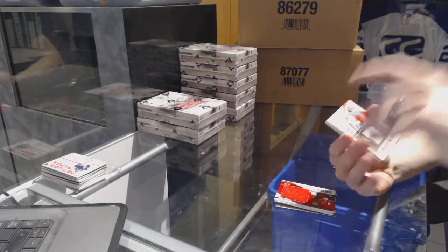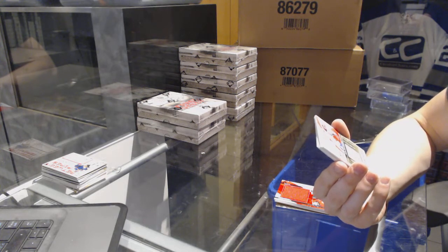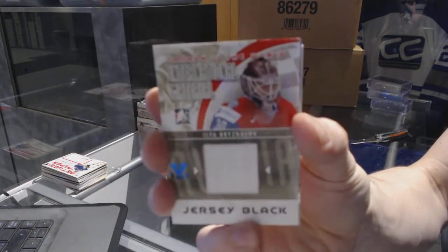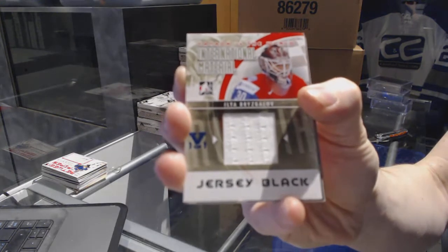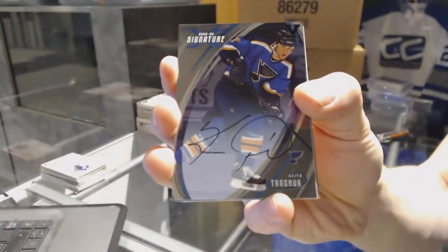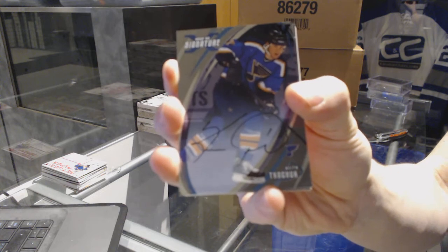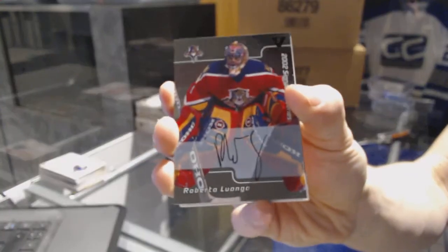We've got an In The Game Canada vs. World international material game-used jersey black blue one of one for the Arizona Coyotes: Elia Brzeziallo. We've got a 02-03 Signature Series autograph for the St. Louis Blues: Keith Tkachuk. We've got a 2002 Signature Series autograph for the Florida Panthers: Roberto Luongo.